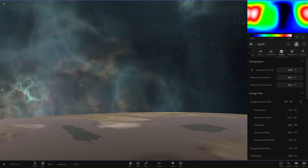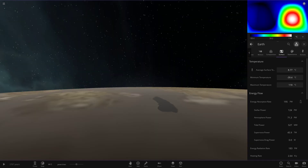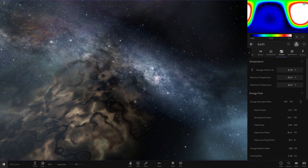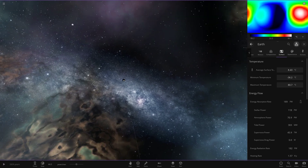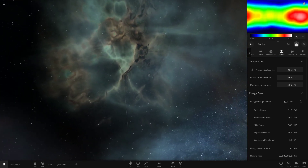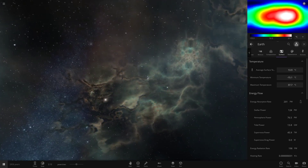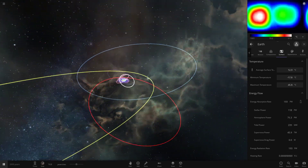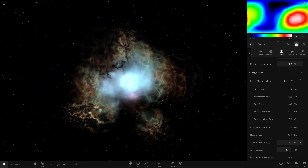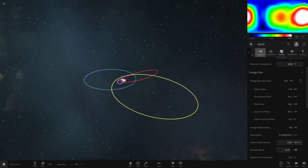A star like UY Scuti would probably create one of those hypernovas. So would it affect our solar system from the distance of Alpha Centauri? Let me know what you think in the comments. As far as Universe Sandbox goes, nothing happens unfortunately — I was hoping we'd see a little more action since the supernovas have been buffed in this update and actually do a lot more damage now. It doesn't seem like UY Scuti does anything at the distance of Proxima Centauri. The cloud is light years away from the solar system now — it's gone through with no problem.